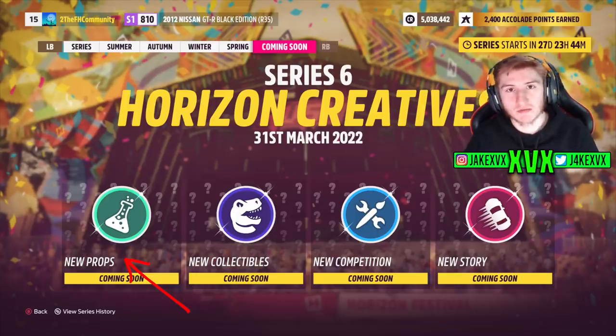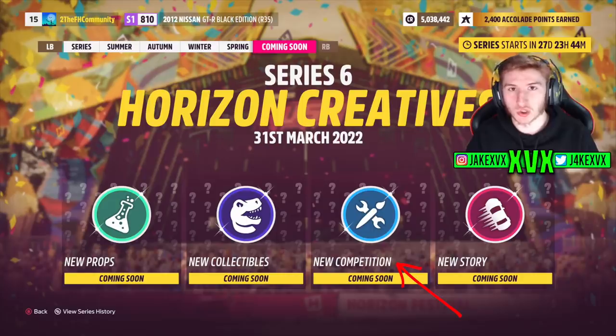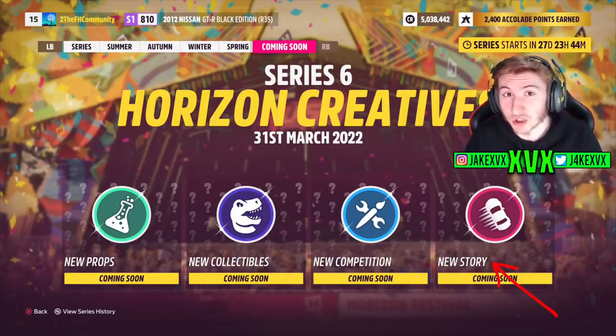New props — presumably going to be new props within the event lab. New collectibles — not entirely sure what this could be; could be new car horns, new clothes, just anything you can collect. New competition, which is the one we're going to dive into a little bit, and then new story. So we can expect some kind of new Horizon story in Series 6.